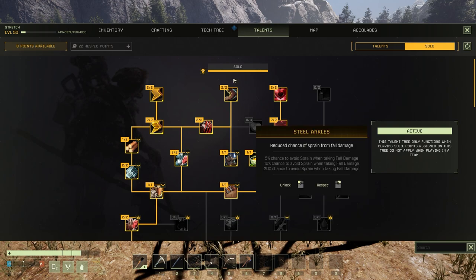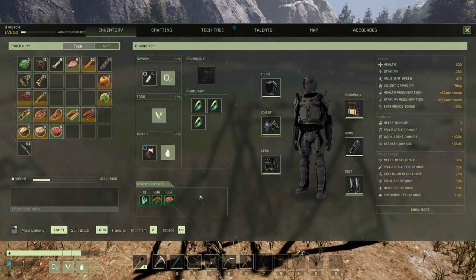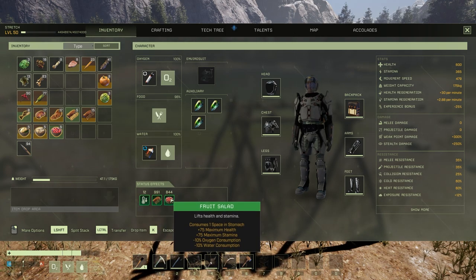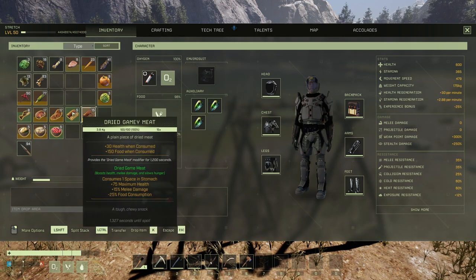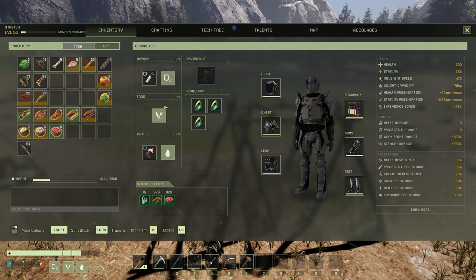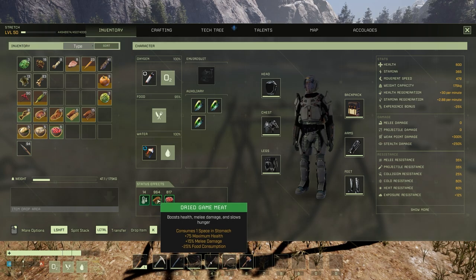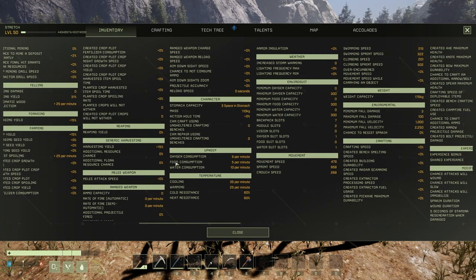There are two counters to pay attention to. One is an actual counter you can read that counts down — this shows how long you have a buff. When you eat dried gamey meat, it says negative 25% food consumption; that shows up in the buff square. On the right-hand side you'll see a Show More button. I have the negative 25% food consumption buff right now. Along that tree, under food consumption, you'll see it's five per minute.